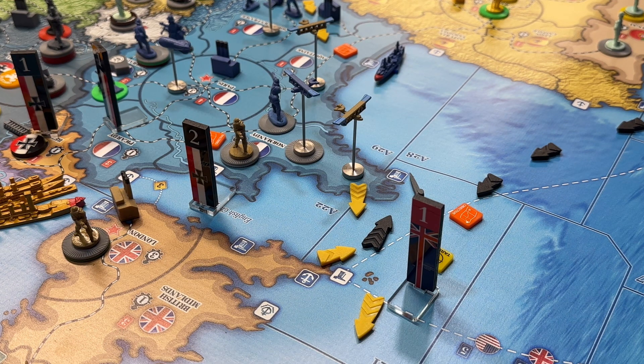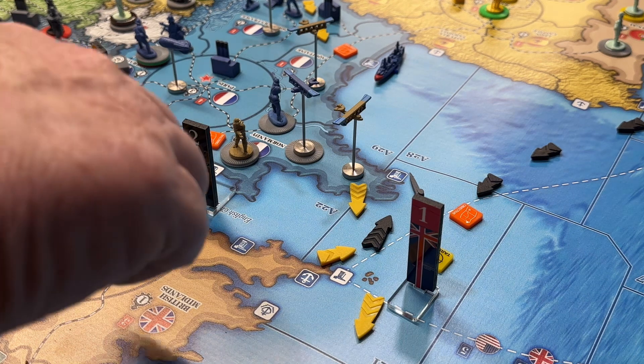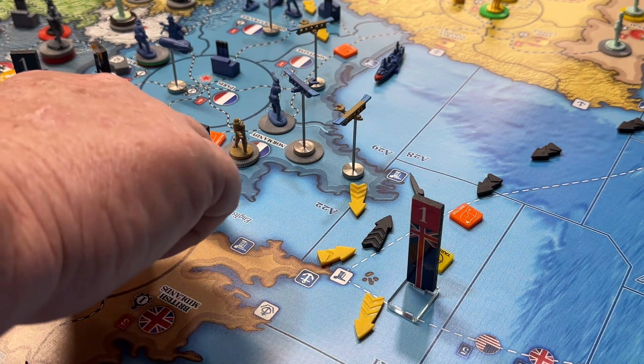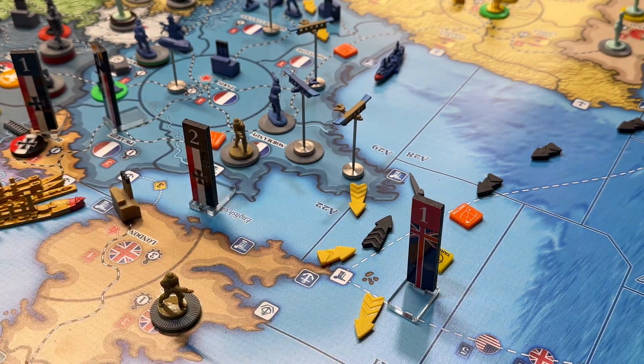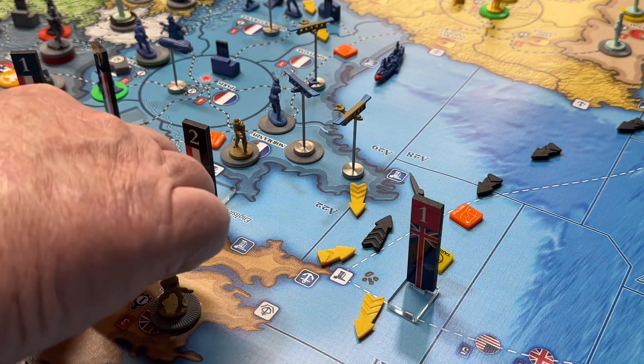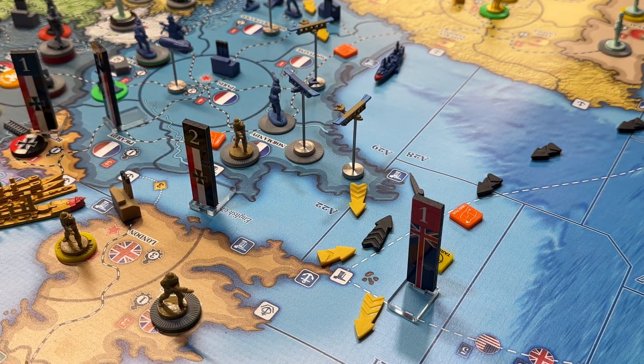Place units: these four infantry move from London to the Midlands. Then we're putting a militia in London along with two infantry. That's how that's supposed to go.